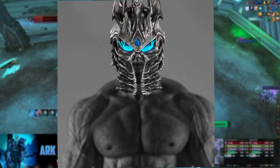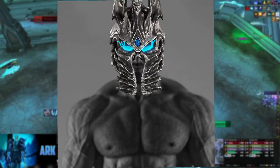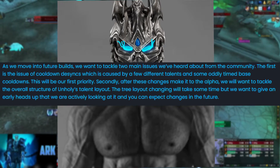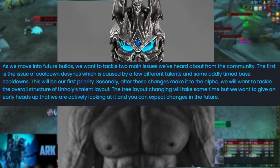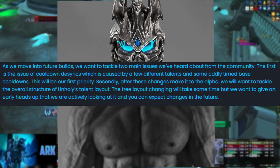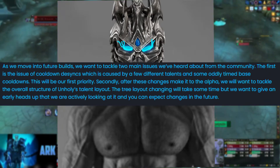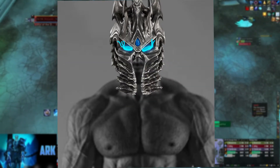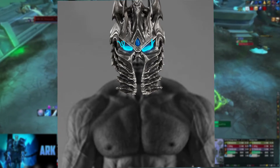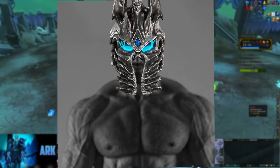My experience with Unholy is minimal, but I'm going to try to go over some of the changes they made to the talent tree. Remember, a lot of this stuff is not final and is subject to change within the next coming months. First, they want to fix some of the desync issues the spec has with its cooldowns and fix some layout issues. Since we know the Unholy tree is going to change, I'm not going to go over it in this video — I'm just going to go over the four separate Frost builds.